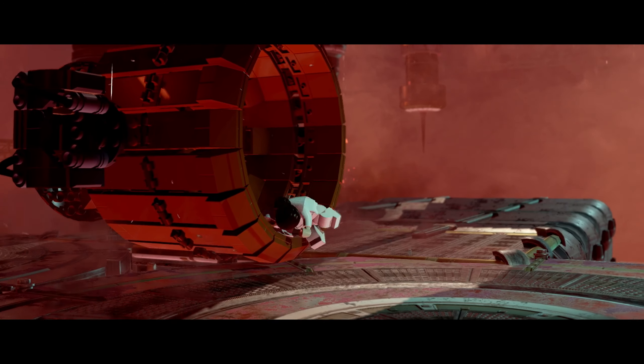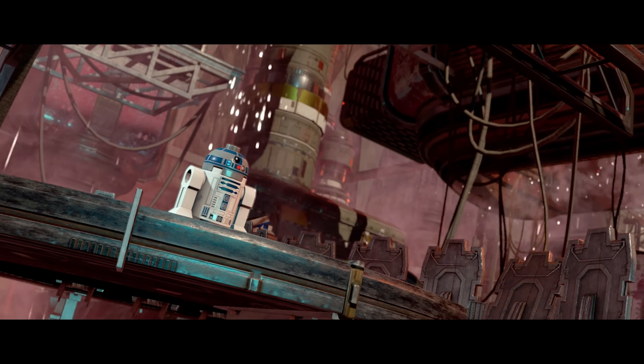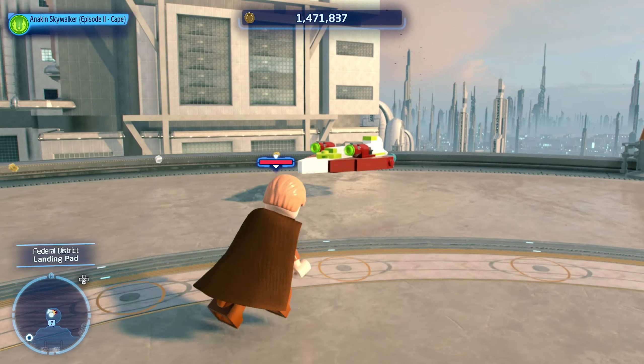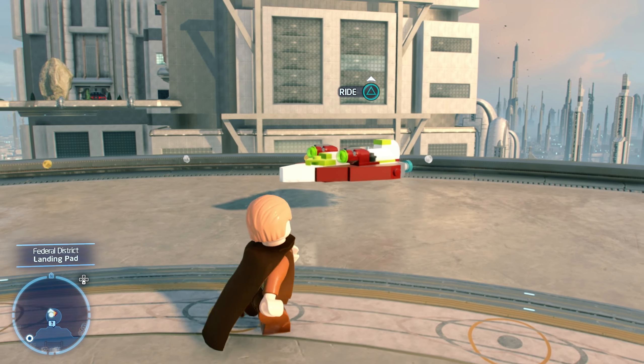Now that you have all of the minikits, you need to finish the level so you can save your progress. When you collect every minikit in this level, you unlock the Jedi Starfighter Micro Starship, and you can use this Micro Starship to travel across the galaxy.